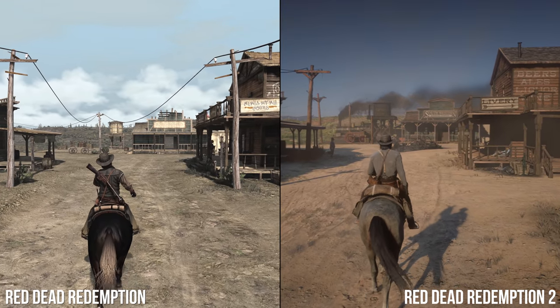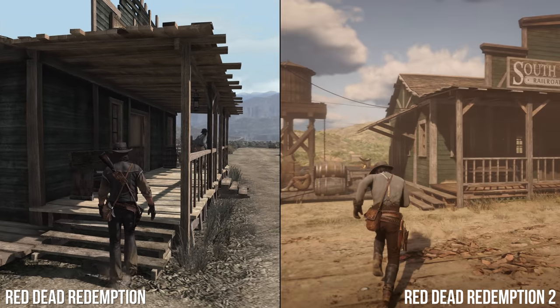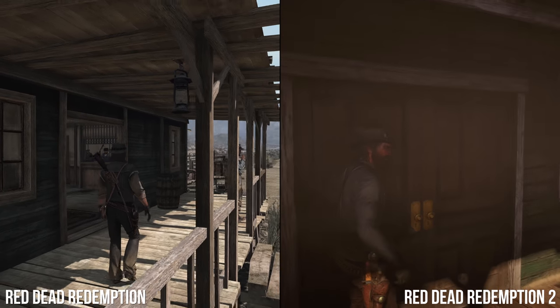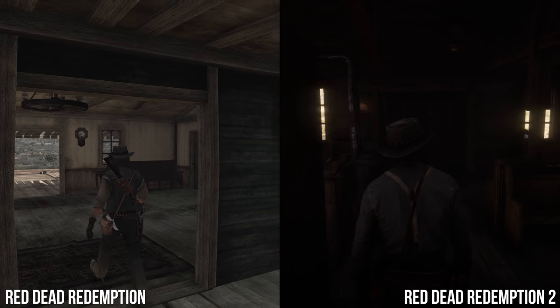Small details are added to the station too. The sequel adds swinging doors on the front porch — another example of technical progress that possibly flouts the series chronology. This feature is entirely missing in the first game, but it's easier to simply see RDR2 as the definitive rendering of the scene, the way it should be.